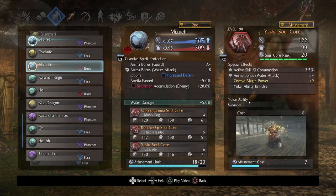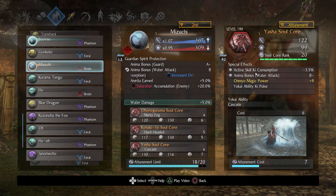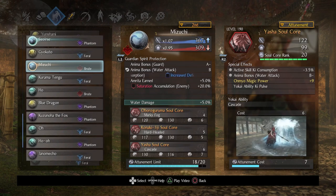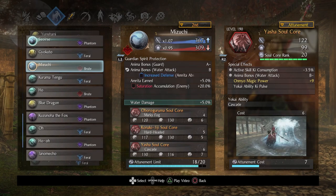Last but not least, what was requested was Yasha. With Yasha, it's nice that it has active skill ki consumption. Anima bonus water attack stacks a little but is pretty negligible; if I took it to rank 30 it might get to A or A-, which helps. Anytime you're inflicting water damage with Yasha you get some Anima. The only thing I really cared for was the Yokai ability Ki Pulse, and I just turned it into a brute. Yasha is fairly reasonable in cost, and has an interesting property where you can avoid grabs because you're transformed. You quite literally summon a tidal wave, it can knock back targets, inflict water, and does a pretty good amount of damage — do not underestimate it.